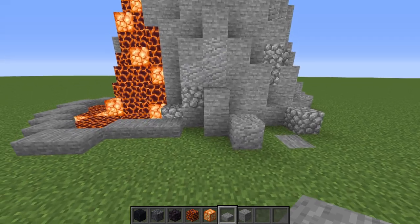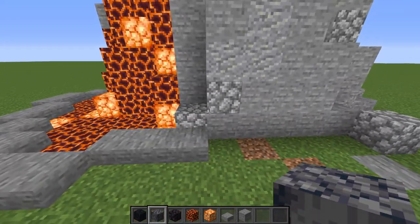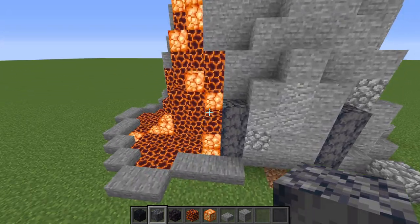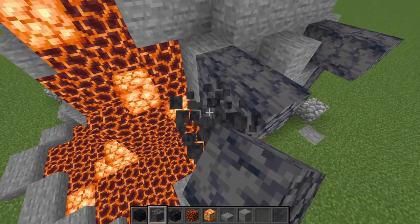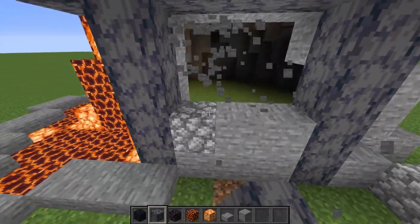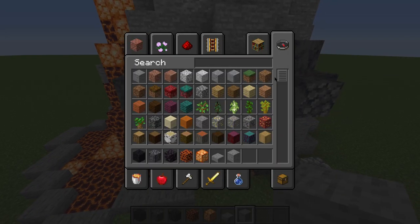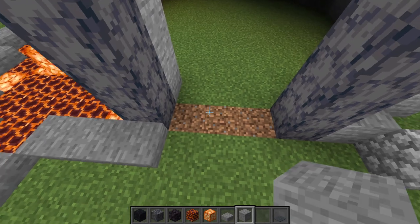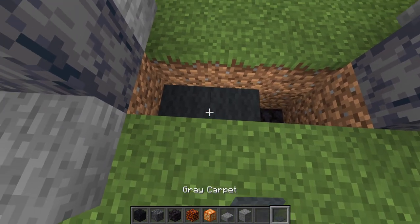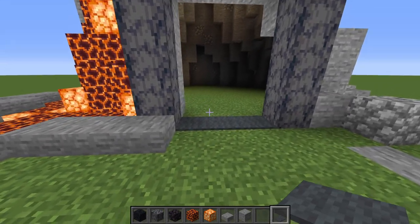Now it's time to move on to the entrance of the volcano base. I'm going to look and see where the volcano is a little bit thicker, because we're going to want to add our little door right here. It's a pretty simple door design — adding these little knobs to the edge. Then we can go ahead and break this whole area out. What we can do is take some gray carpet — I would recommend gray because of the color of the build — coming down three blocks and placing some blocks there, then placing three layers of carpets on each. What this does is make it so that mobs do not pathfind to the inside.